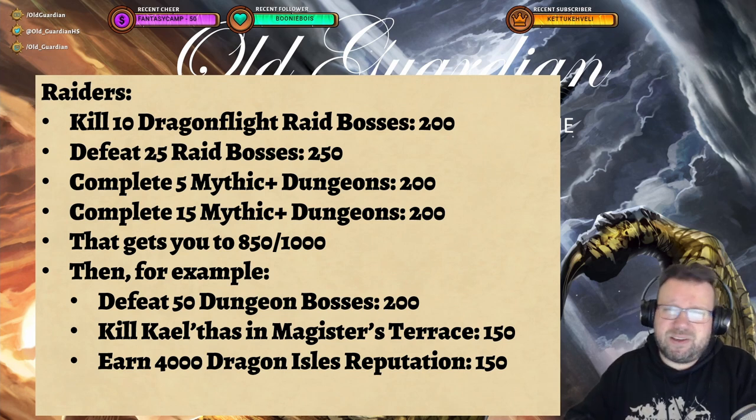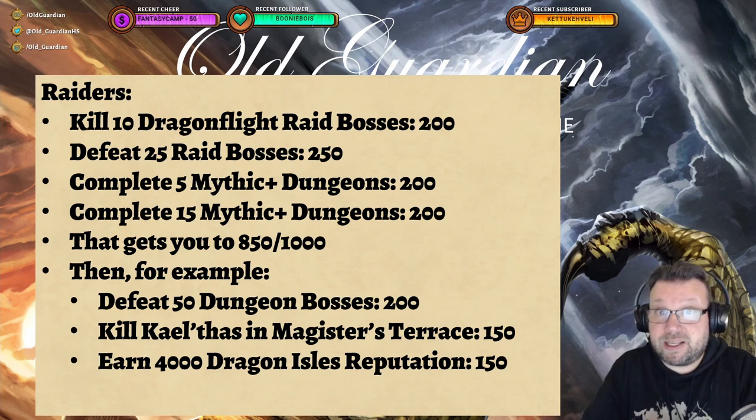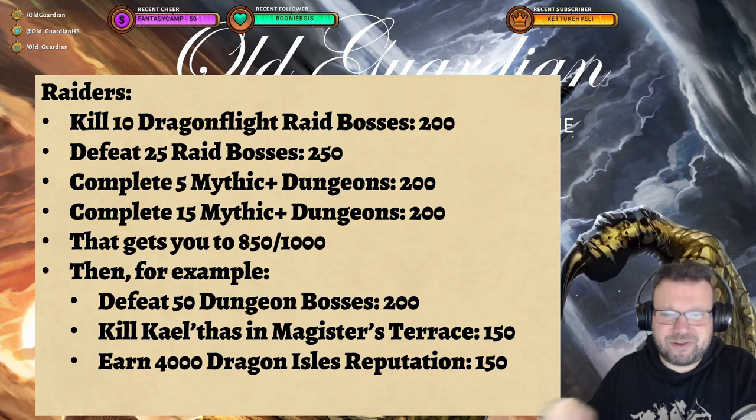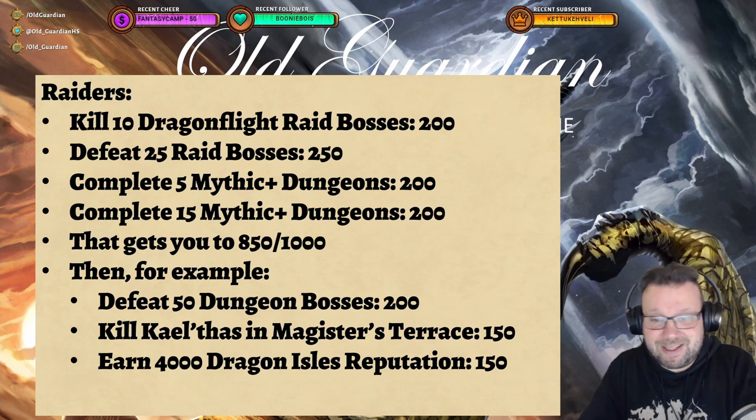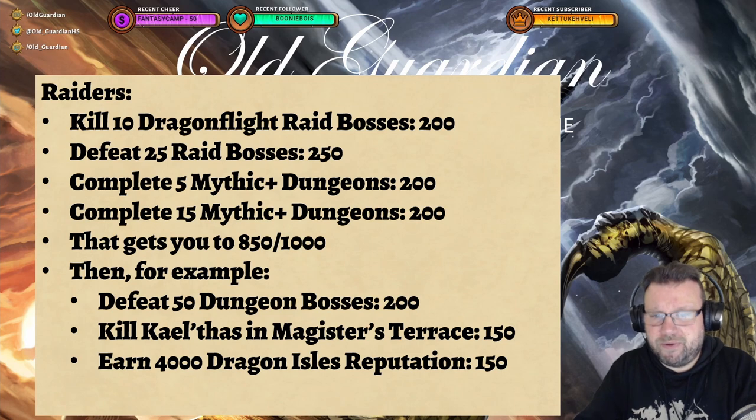Last month you had to do dungeons with cross-faction groups, which can be a little bit difficult and unpredictable to set up, but this month that activity has been replaced by defeat 50 dungeon bosses for 200 points, so that already completes it. There's also a super easy old achievement — kill Kael'thas in Magister's Terrace — and that gives you 150 points. So super simple way to get another 150 points. If you raid and do dungeons, this month is even more simple than last month.